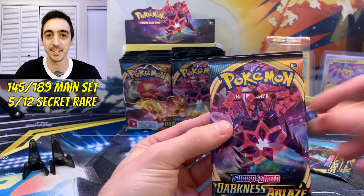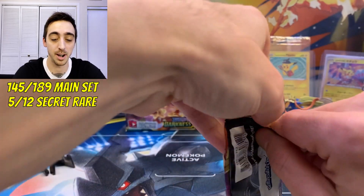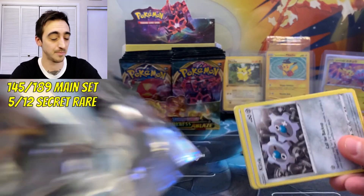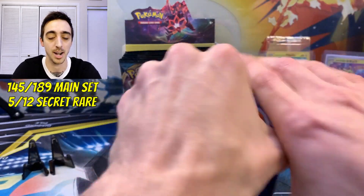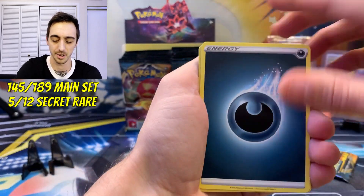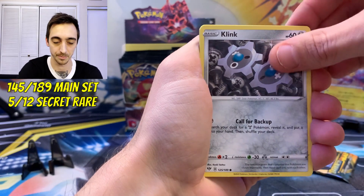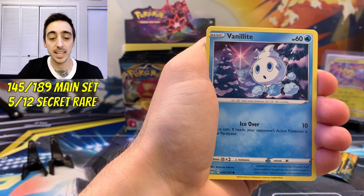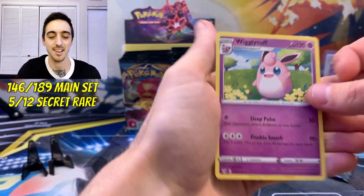Two more packs of Darkness Ablaze and then we'll get to the random product. Eternatus pack — the rainbow rare Eternatus VMAX would be another really cool pull to add to the binder, but we're gonna fill the whole thing out, every common card, all 189 cards plus the 12 secret rares. Leaf energy, dark energy, heat energy, Simisear, Dugtrio, Clink, Skiddo, Pansage, Golett, Vanillite — reverse is Centiskorch and Eternatus pack, Wigglytuff non-holo for our rare.